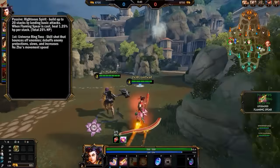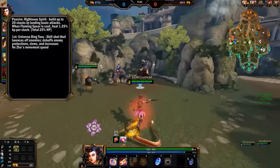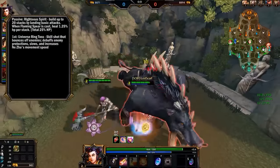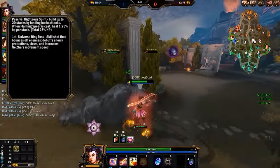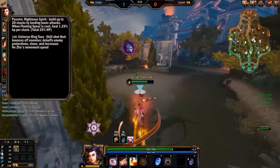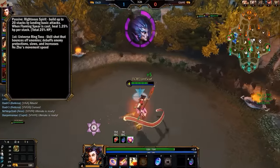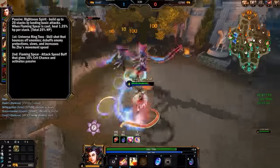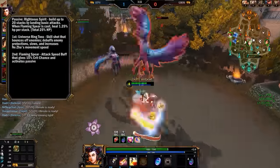First ability: Universe Ring Toss. This is a pretty cool move — you can bounce it off enemies with this skill shot, and it debuffs enemy protections, slows them, and increases Ne Zha's movement speed. It's really deadly if you can do a two-target hit. Second ability is Flaming Spear. This is the one that activates your passive. It also gives you an attack speed buff and a 15% chance of critical while it's active.